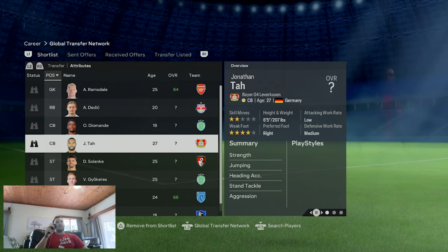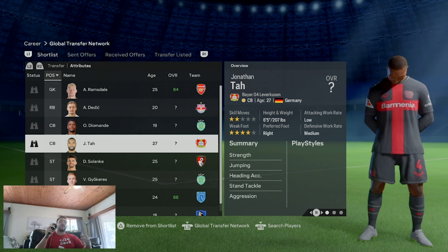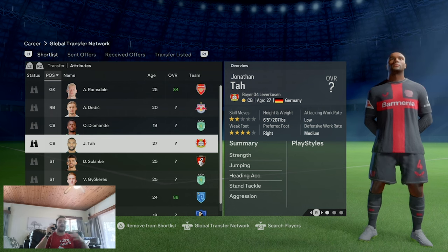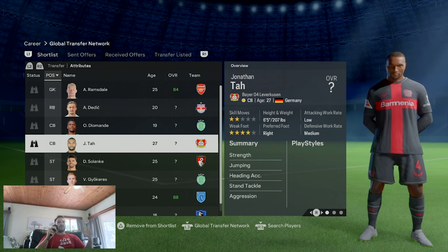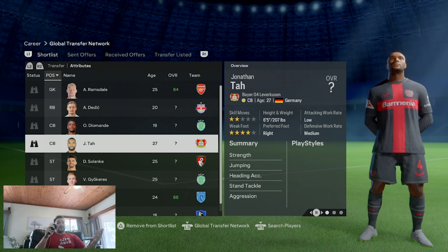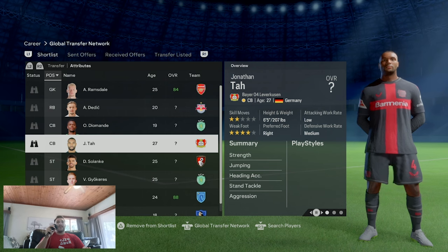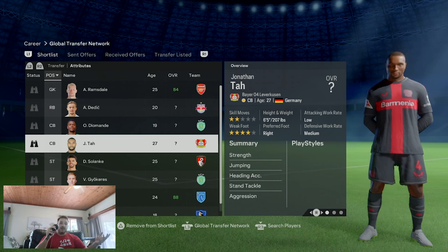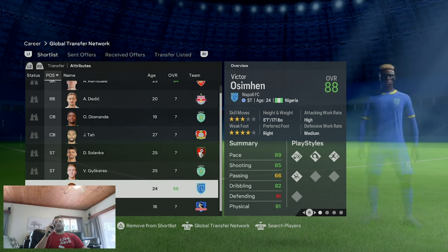With Leverkusen this season, Tah has played very well in a back three. Badiashile, Fofana, and Disasi are all young, and the only real experience in that back line is Tiago Silva - so a bit more experience from someone like Jonathan Tah could go a long way. Maybe Chelsea see Fofana or Disasi leaving. Tah is a transfer target alongside Ousmane Diomande. Chelsea have been lacking a clinical striker, and I think Dominic Solanke - former Chelsea man himself - is a strong option.